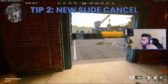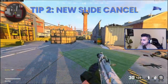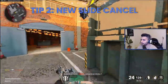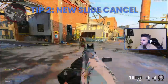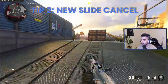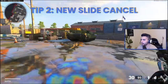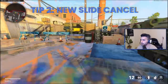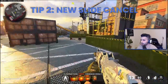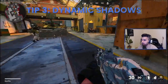For the new slide cancel: all you have to do is slide, aim, and jump together — it's a combo. When you do it right it feels slippery, almost like ice skating. I will say this one feels a little weird and slower with SMGs, but with ARs it's actually really good. As you do the combo, use your right stick to aim in the direction the person is going to be.